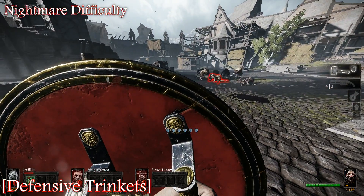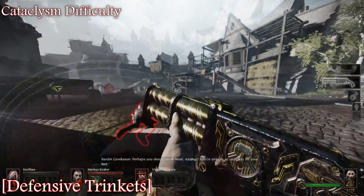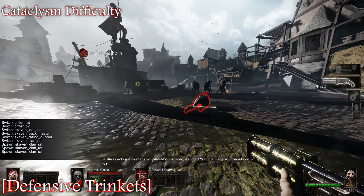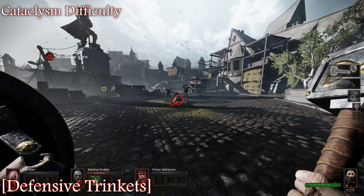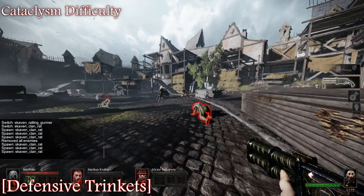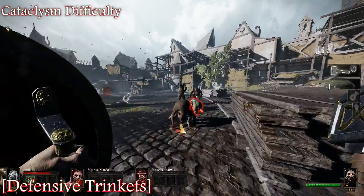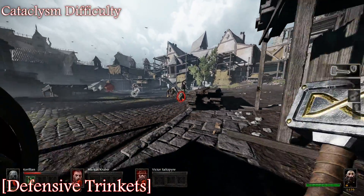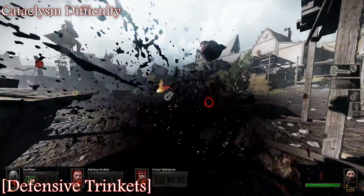On Cataclysm difficulty, that's without the trinket. And then with the trinket — you'll notice four rats were hitting her with the trinket on Nightmare. She's still on Cataclysm. You die so fast. Don't go down. And then there's a trinket that invalidates this one.